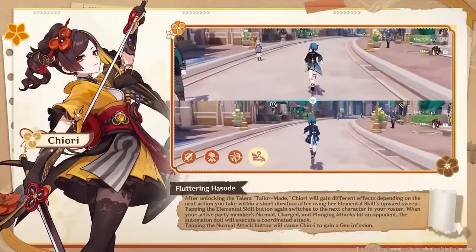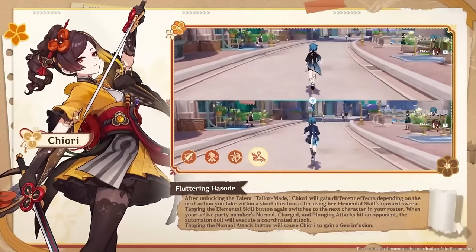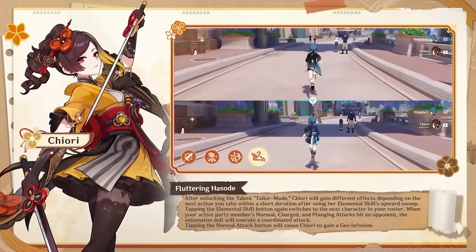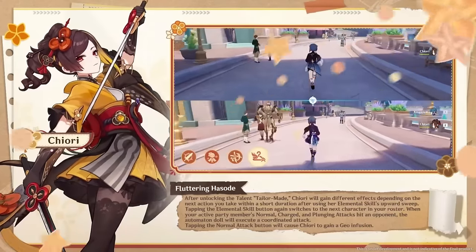Finally, her passive ability makes it so that whenever a character in your team has a custom outfit or a custom wind glider, their movement speed will be increased. This is a nice little thing for exploration, but in combat I don't think we will need it all that much.